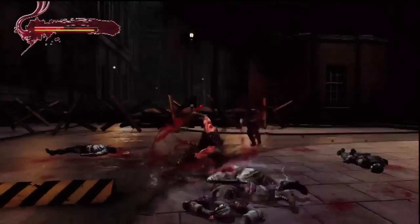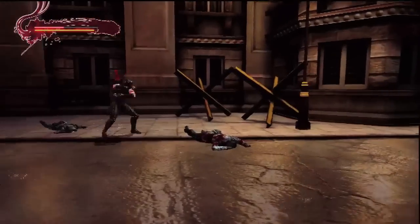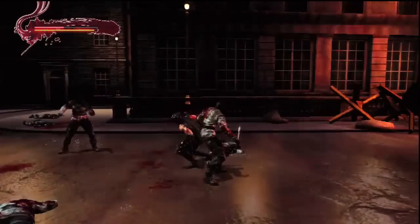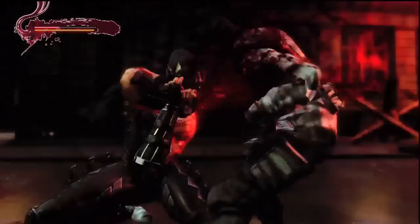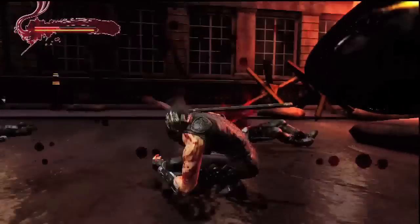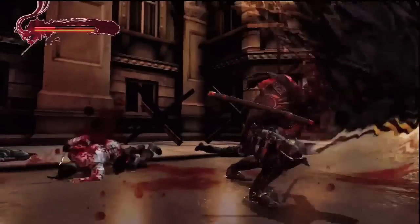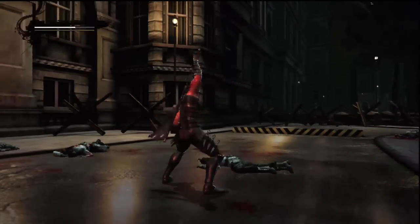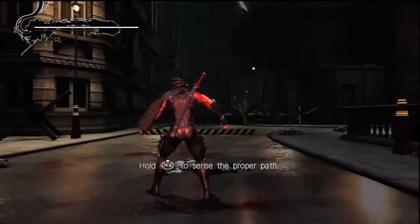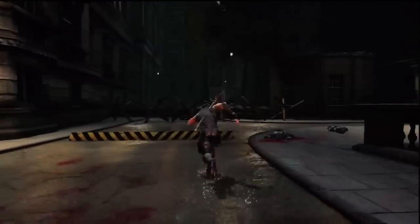I'm going to need a little health potion here. I don't want to die. The thought is to sort of block and parry when guys attack you, but the blocking timing is a little wanky for me — I haven't figured it out yet. They didn't kill me, I got my health back. You get these little mini battles along the way.